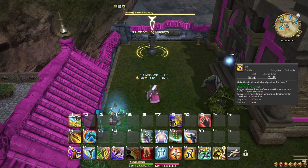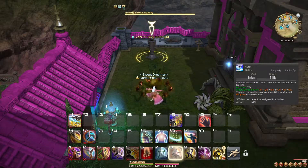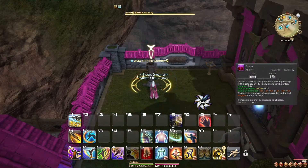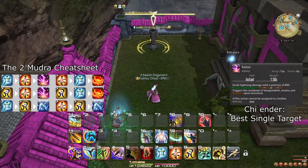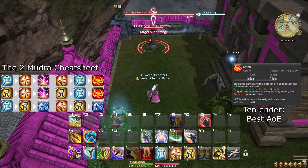At level 45, you learn the ability Jin, another Mudra for Ninjutsus, giving you access to four new Ninjutsus. All existing Ninjutsus now also have two different combinations to cast them, with Fuma Shuriken having three by using just Jin as an option too. Raiton is activated with Ten-Chi or Jin-Chi — that is, ending with Chi — and is still a strong option for single-target damage. Katon is activated with Chi-Ten or Jin-Ten — that is, ending with Ten — and is still a strong option for AoE damage.